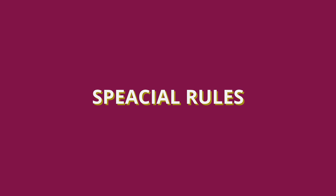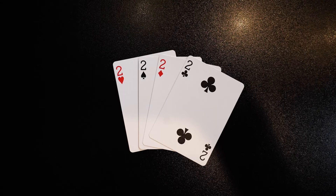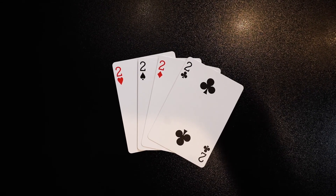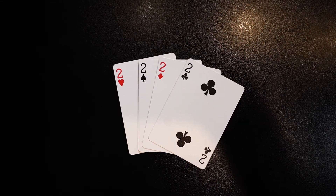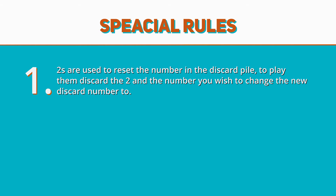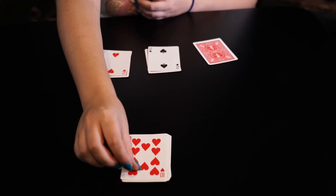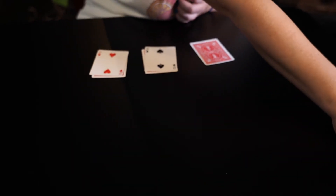Special rules. Let's talk about twos and tens. Twos are used to reset the number in the discard pile — to play them, discard the two and the number you wish to change the new discard number to. For example, you can discard a two and the number eight, and now everything starts at the number eight. Tens are burn cards — a player can use this card to burn the entire discard pile, meaning all cards including the ten are taken out of the game permanently and placed to the side.